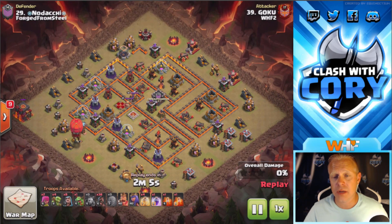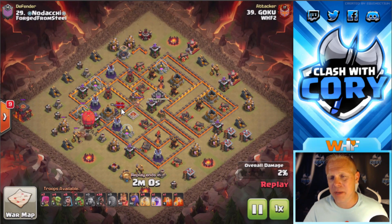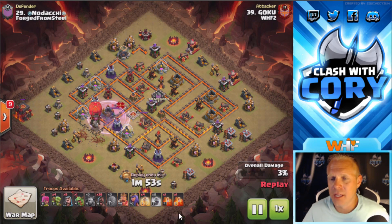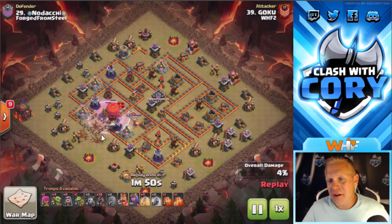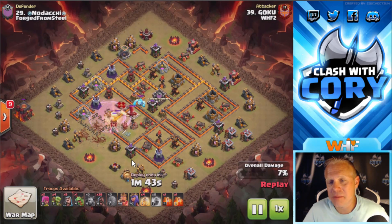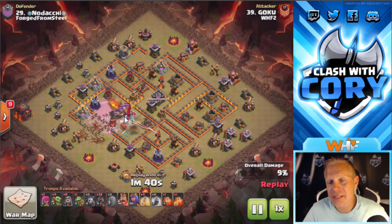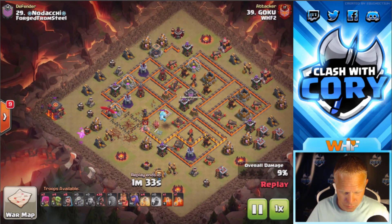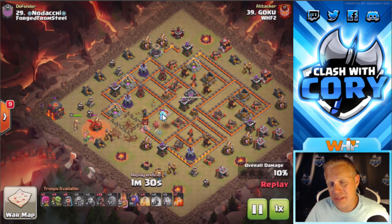A little over two minutes on this attack — that's pretty good for a hog attack. On this one he's got heroes really close together, so he's going to be able to kill both heroes with the valkyries raged up coming out of that Stone Slammer. Once again, there are no air defenses over there, so that Stone Slammer solos three or four defenses before it even pops and drops those valkyries out. There's a big dragon and an ice golem in the CC — both need to be killed for those hogs to be effective.